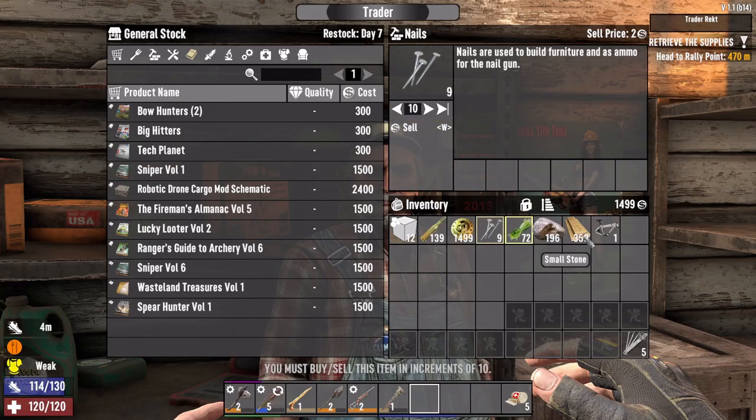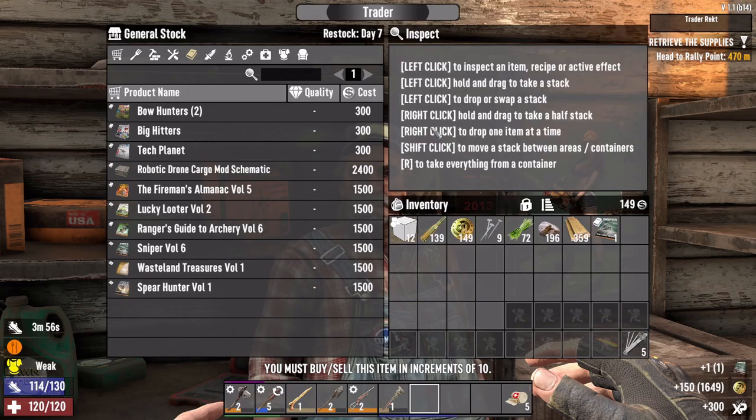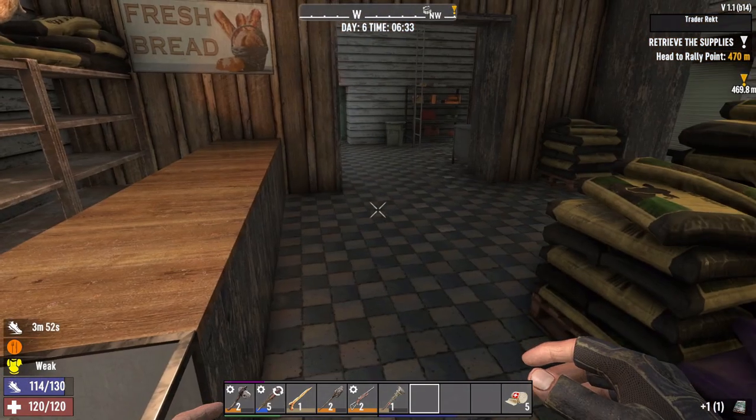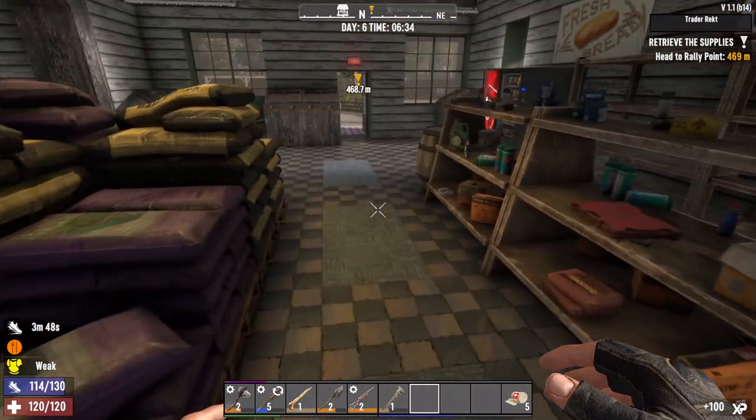Sell! Oh my gosh. Sell the bike Jesse - there we go! Let's buy the sniper book. Man, I treat you that good and you don't even tip me.